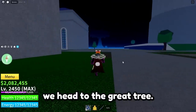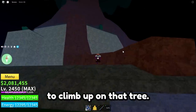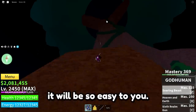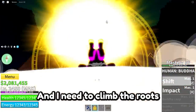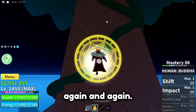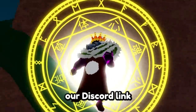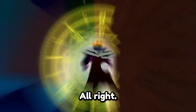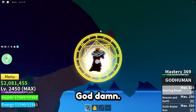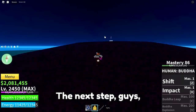After we've done that, we head to the Great Tree. You can get there any way you want. We need to climb up to the top of this tree. If you have flying fruit it'll be easy, but I don't, so I need to climb the roots and just keep going up. We're almost there — and, well, I fell. I need to do it again. Alright, I'm here.